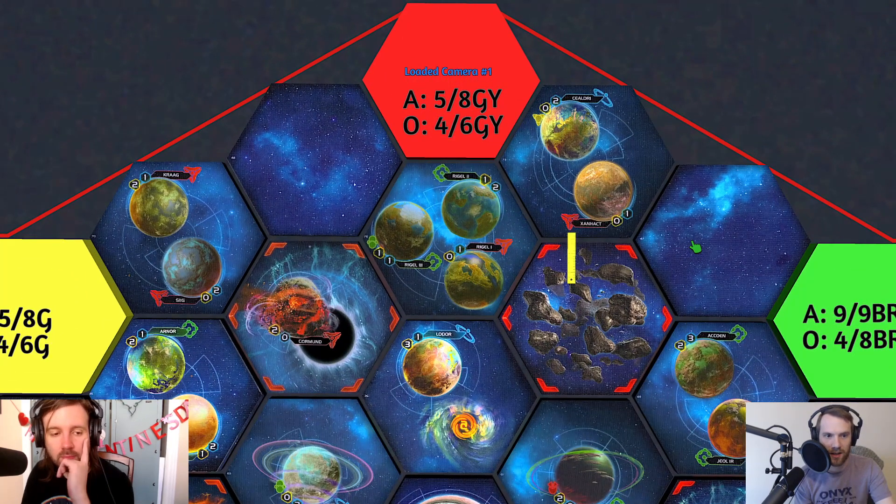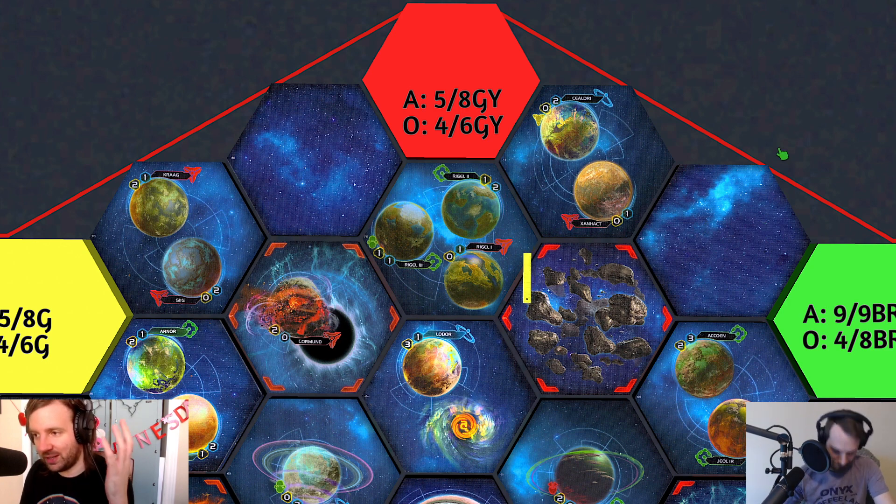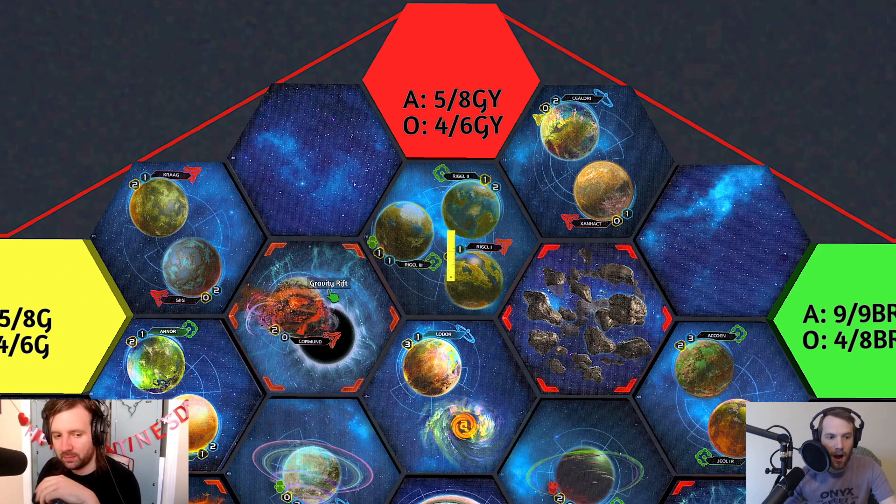The red slice is called Wrigley Field — where the Cubs play. The theme is that the names are long and you have to say the whole thing. It's a reference to Wriggle One, Wriggle Two, and Wriggle Three, which are the three planets in that slice.